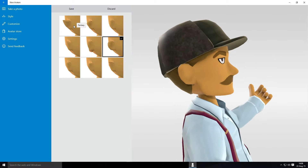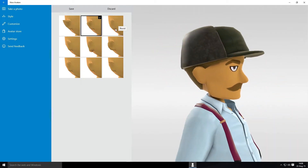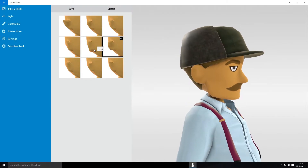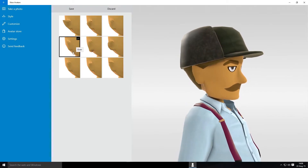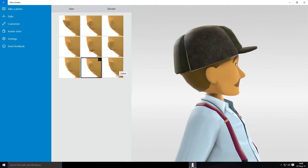Then we've got ear options: fantasy, butterfly, round, prominent, long, elven, shaped, small, spiked.